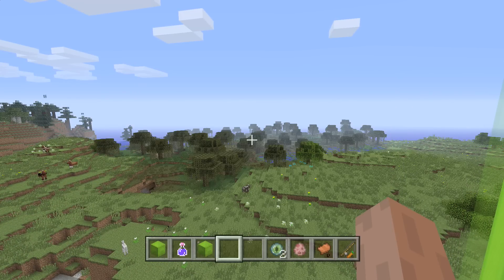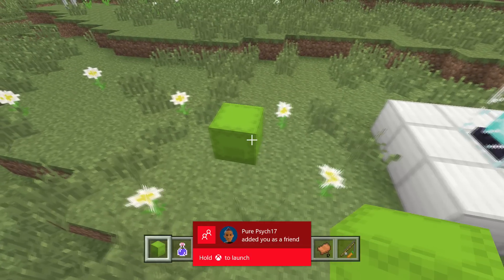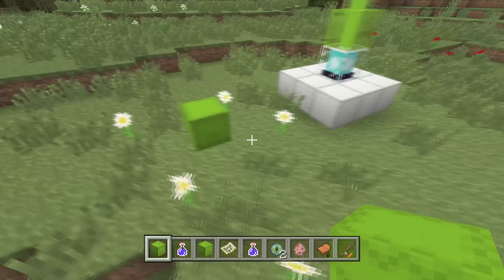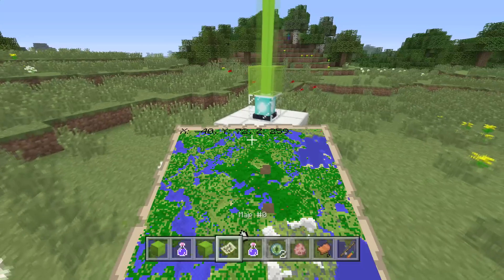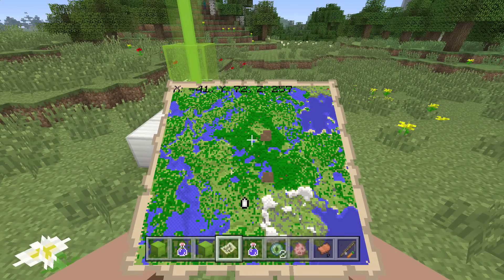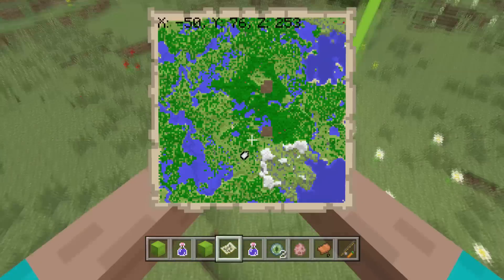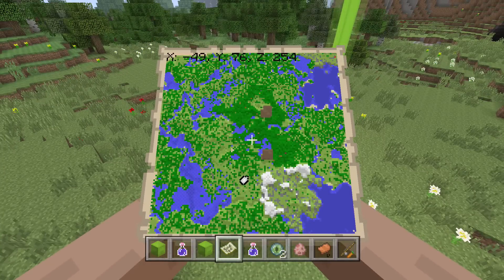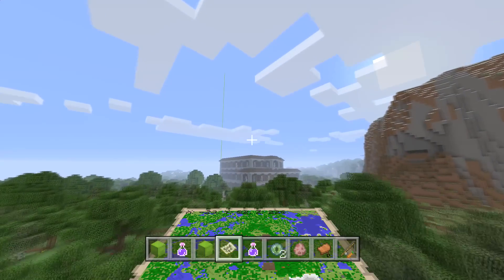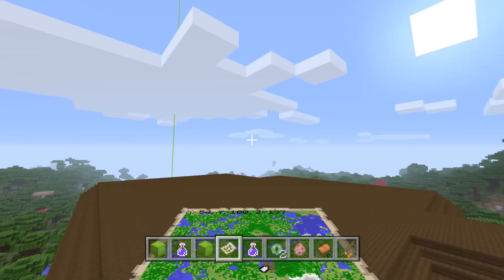You're going to spawn right here — I just had this shulker box out because I was testing. You're going to spawn right here. We've got our map. As you can see, we're at negative 41, 257. Basically as you can see on the map, we are right at spawn, and what is that? Two Woodland Mansions within sight. Look at this.